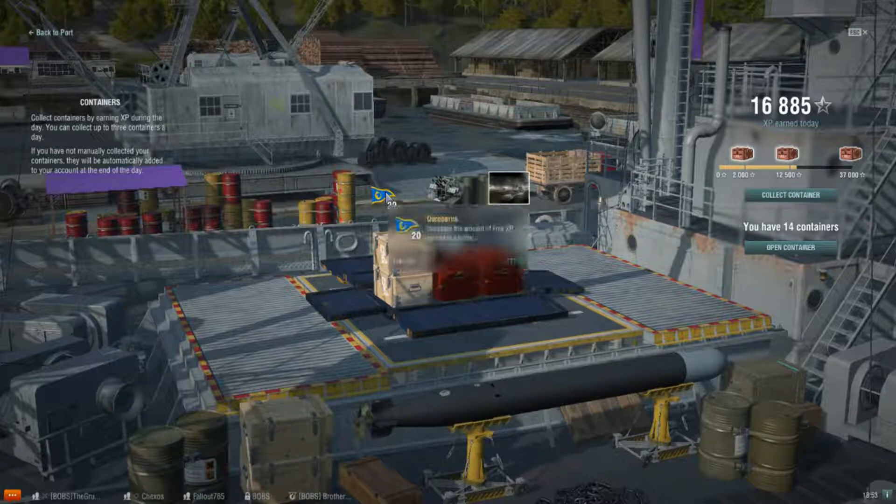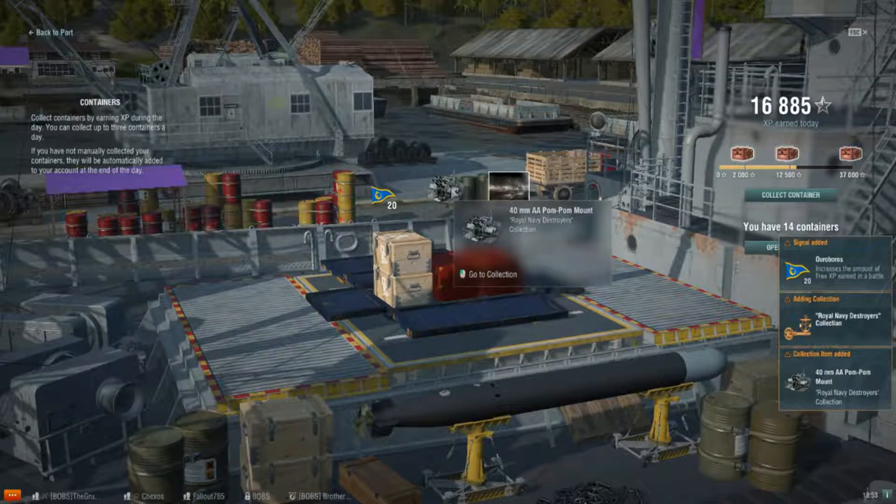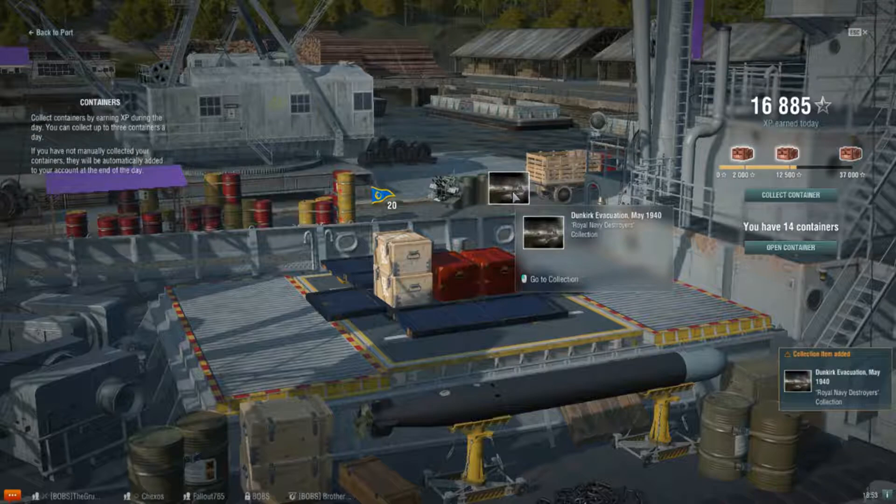So we've got 20 Arubus flags, that's 777% free XP. We have the 40mm AA pom-pom mount for the Royal Navy destroyer collection. And we have the Dunkirk evacuation picture.